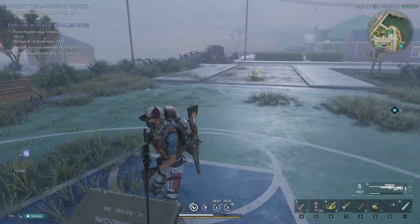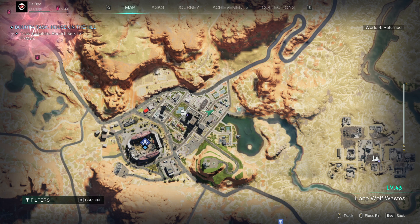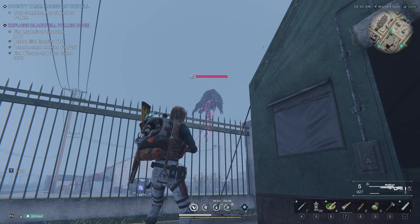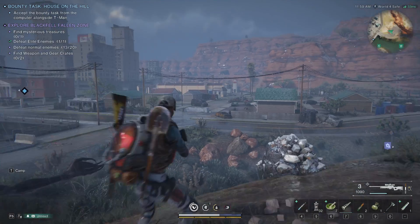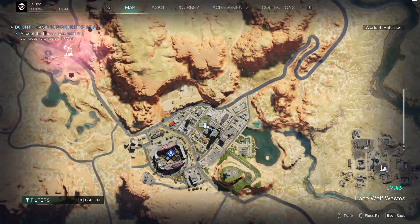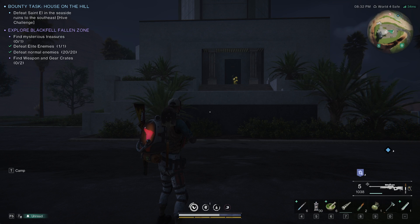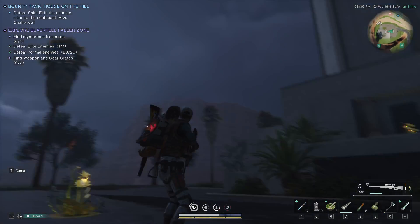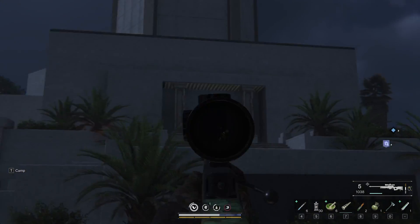There's also another elite guy over here. It's going to be marking another elite right here in front of me, just an FYI. I just killed the elite over here — he spawns right over there. This is for Blackfill Fallen Zone. He spawns right in here, so there's one spot for an elite. Up here on the top, there's another elite flying guy, but he gets stuck in this wall, so if you want to kill him, don't go towards this building because he gets stuck in there.